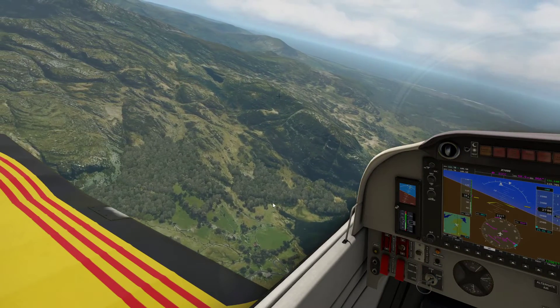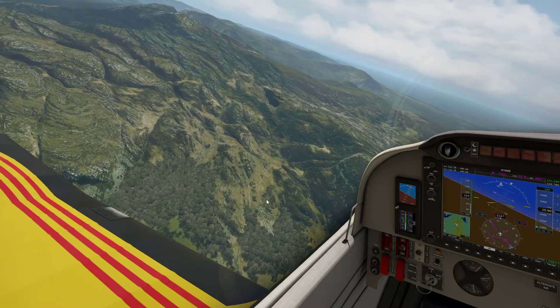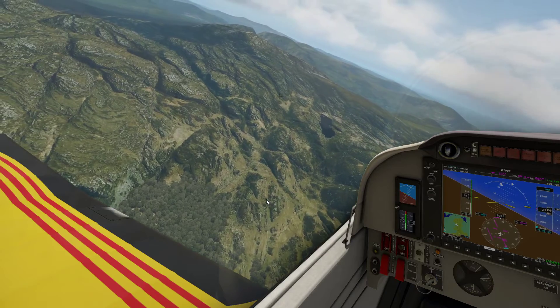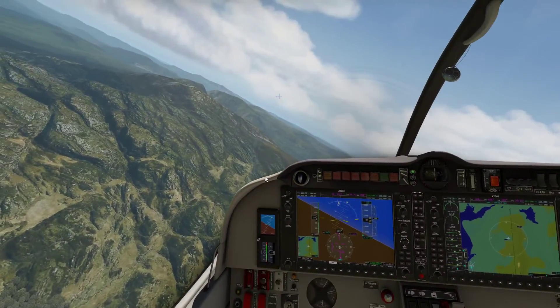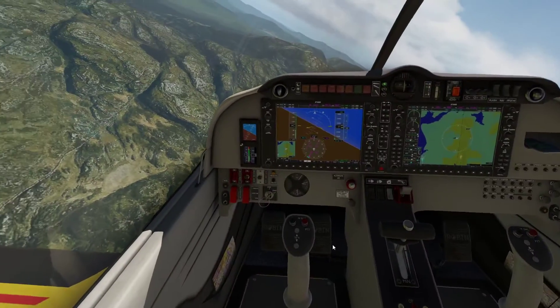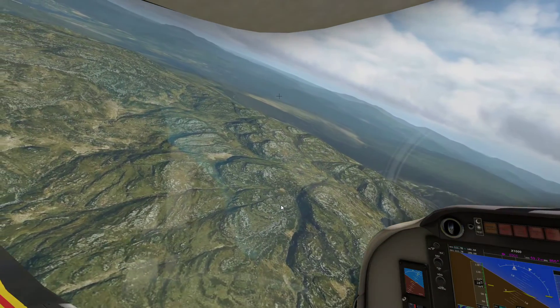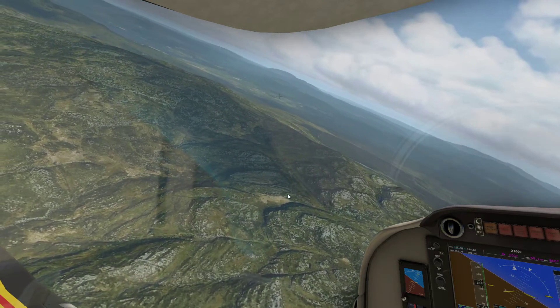But if you want to use something like FS Enhancer that just uses its own cloud textures, you can use that, or your own cloud textures, or those that come from Active Sky XP. All of those work and you can have your proper ground cloud shadows back again, which I've been wanting for a long time, but the flicker was preventing it. So you can see we've got really great cloud shadows here, absolutely no problems.